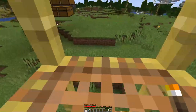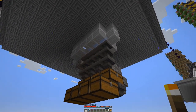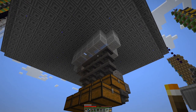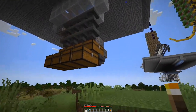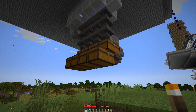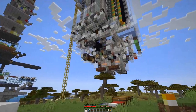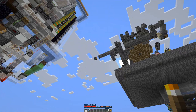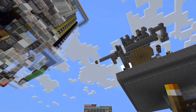But also down here, there is a small sorting system for dirt, cobble and spruce blocks. And should we get anything else out of it, which we should not, but you never know. So last thing to do is basically connect that block stream from there to up there, and then give this whole thing a try run.